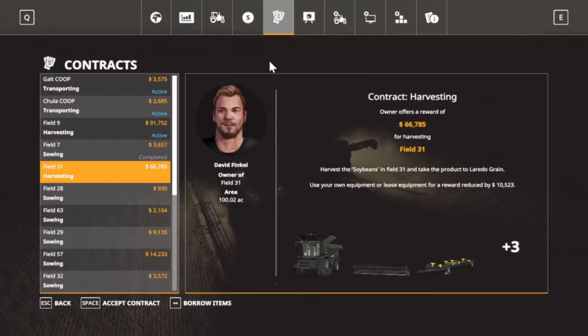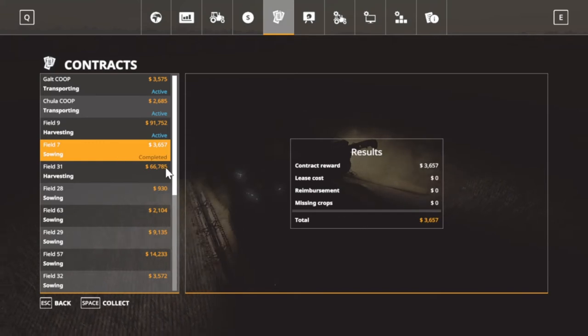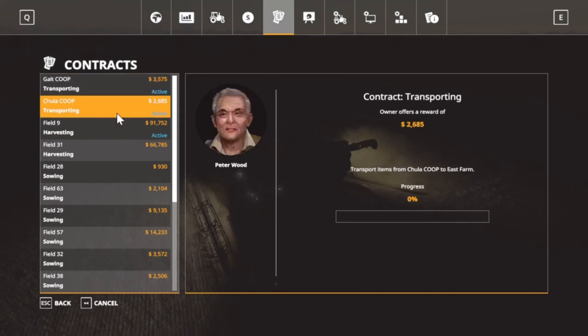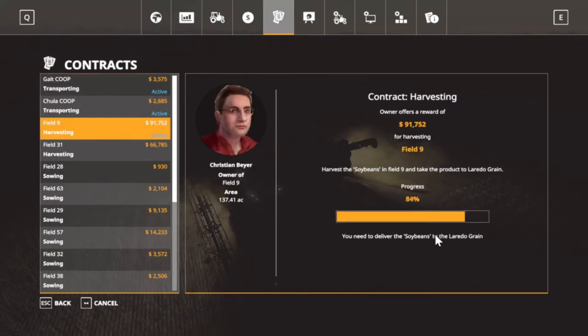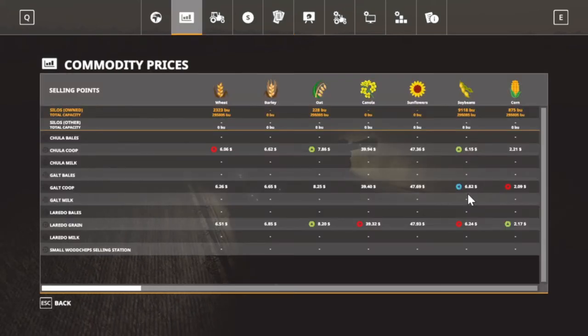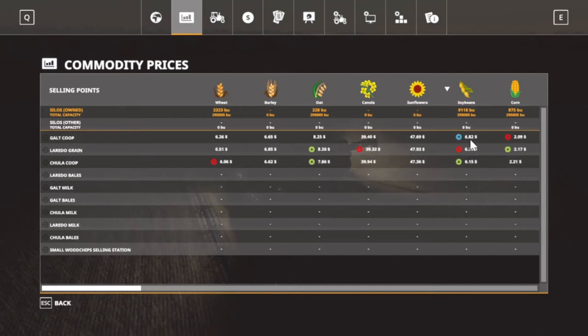The next thing I'm gonna do — Field 7, we've done — it was sowing wheat and that's done — so we're gonna have to go ahead and collect that. We got two more transport missions. Field 9 — the one we're working on — it's 84%; they'll be in the morning before we can finish this. As far as grain demand — we got one on soybeans for $6.82. If we still got that in the morning, we'll probably sell a load or two. But I think we can get that higher than that — it should go up to eight dollars.